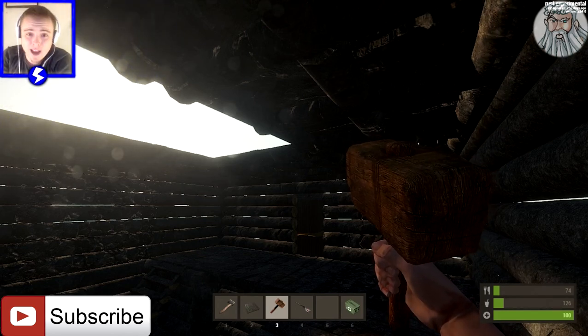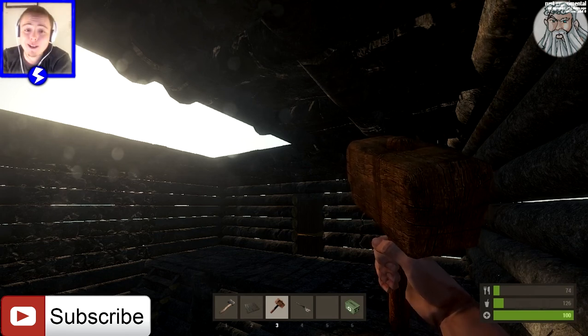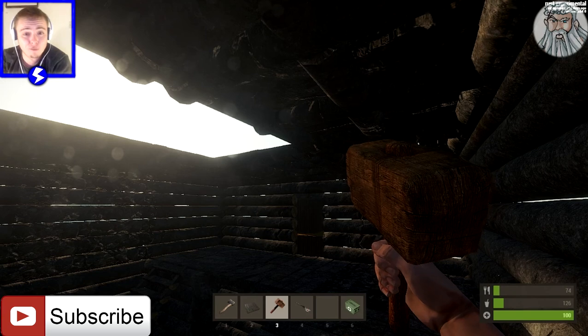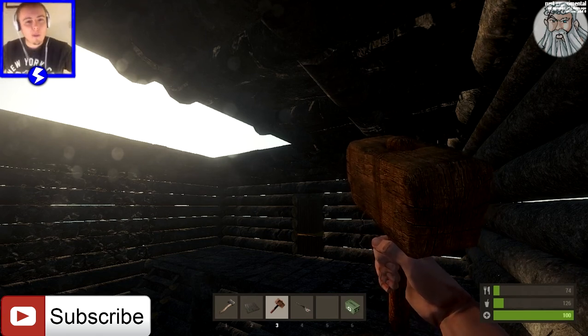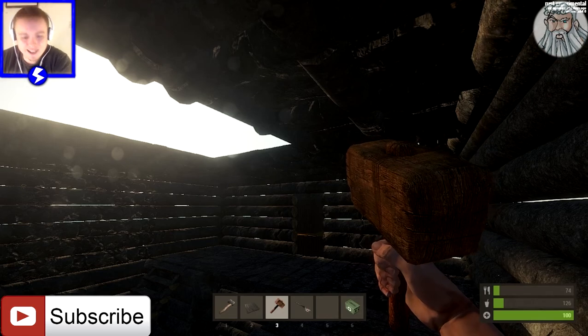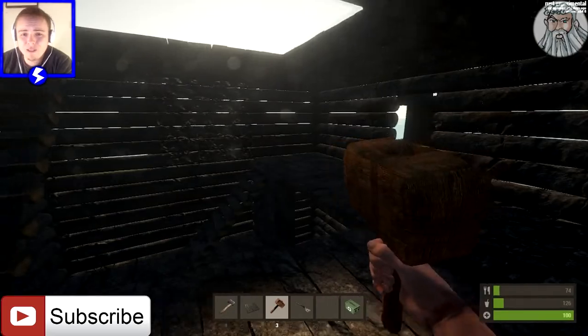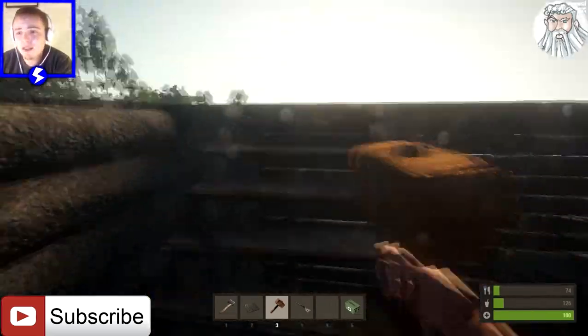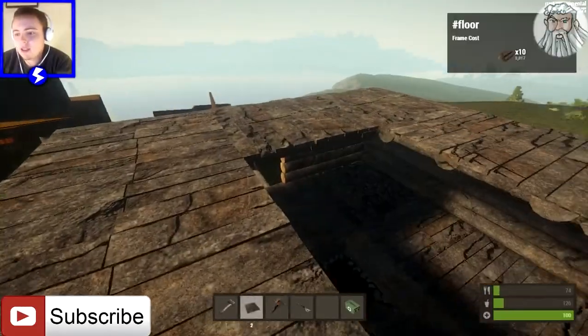Hey everybody, my name is Jesus Maximus and welcome to another episode of Rust. What we're going to be doing on this episode, like I said in the last episode, I'm going to show you how to fill in the middle of the gaps without putting walls everywhere — it makes everything look kind of retarded and stupid, and I'm going to show you a really cool trick on how you can avoid doing that.